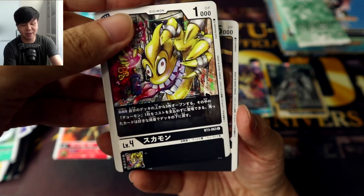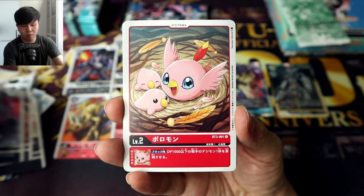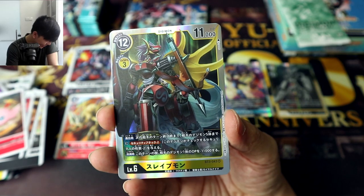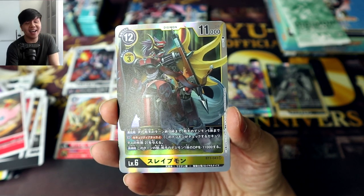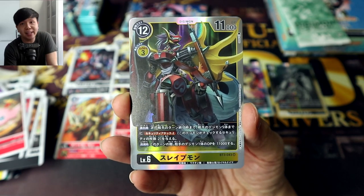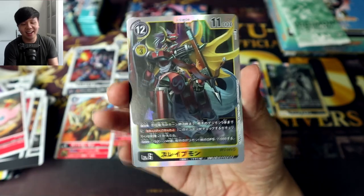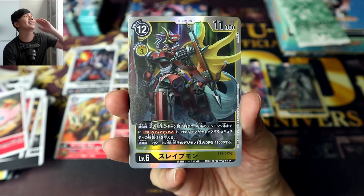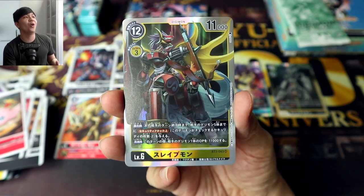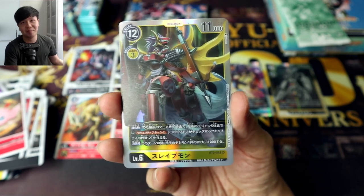Terriermon — have we pulled Terriermon yet? I actually feel like we have. Sukamon — of course, since we got Numemon last set. Clockmon and Gyromon. What is up with this box? It completely knows what I want and is completely avoiding the cards I really want. Here we have another one of the Royal Knights — Sleipmon — and again, I love all the Royal Knights; it's just that I love the non-Royal Knight SRs in this set even more, much more in fact.